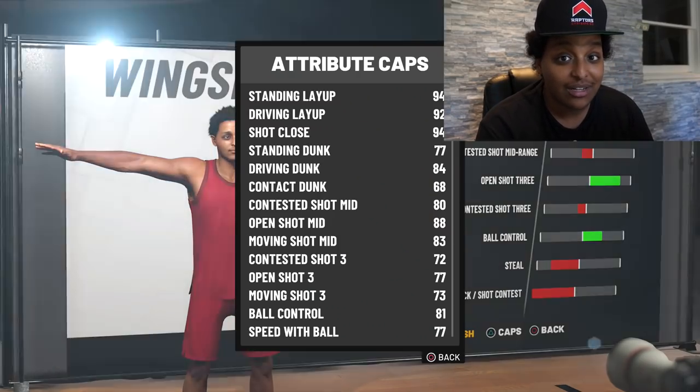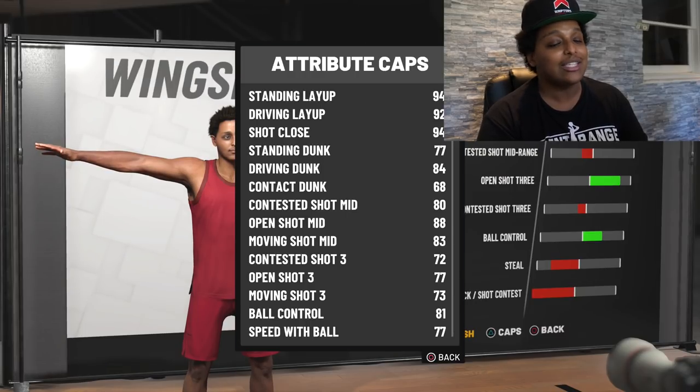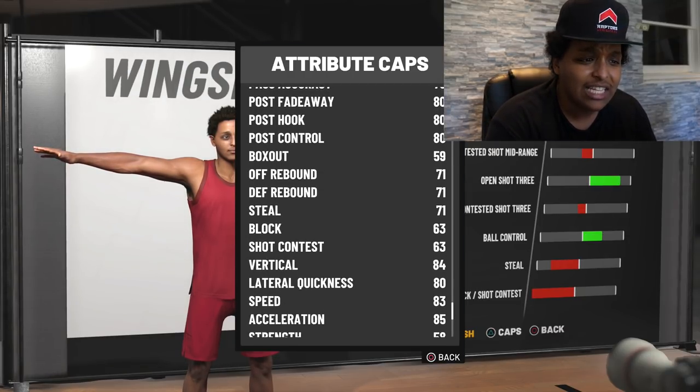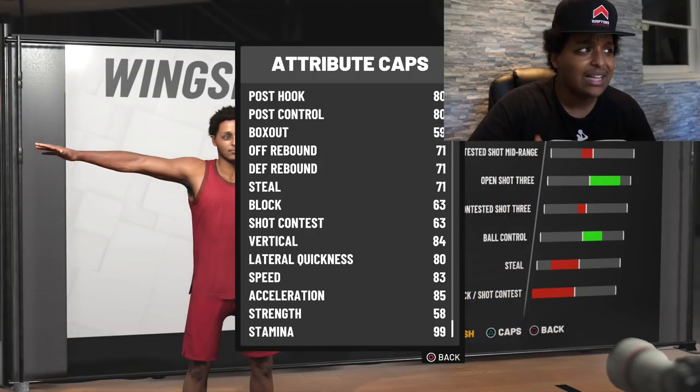Ball control is an 81, speed with ball is a 77. Of course, you're a shot creator, so you can fade for days, ladies and gentlemen. And because you're 6'7", you're taller than most of the shot makers, so you can go up for some pretty contested fades that hit. I'm tired of the shot creator shooting in my eye — if you're going to do it, I'm going to do it too. So now I have a counter, my own shot creator build. On a build with 71 steal, 80 lateral quickness, 80 speed, 85 acceleration, you start to counter. And those defensive badges my player has — I don't know why it has all of these things, but it does, and because it does, it makes a lot of sense to play with.